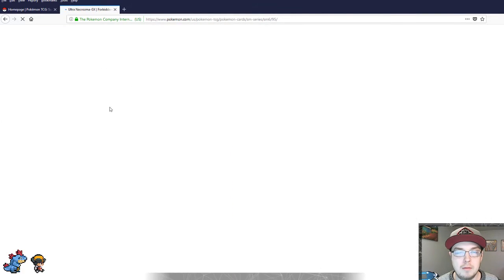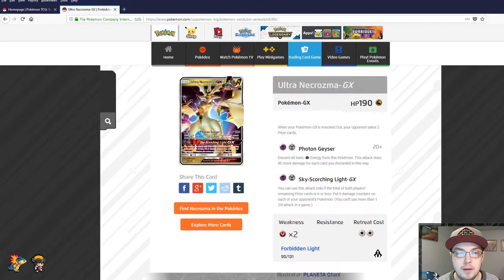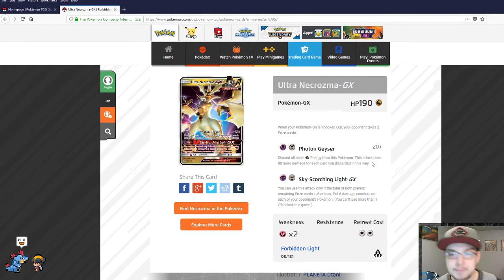Ultra Necrozma — the poster Pokémon for this set. Pretty cool looking, similar artwork to the Elite Trainer Box. It's a dragon Pokémon but it runs like a psychic, hence the energies. Photon Geyser: 20 plus — discard all basic psychic energy from this Pokémon, and this attack does 80 more damage for each card you discarded. You want to use your Lunala prism card to try and bring back all those energies and just keep hitting Photon Geyser — that's your money shot. You only have two attacks: Photon Geyser and Sky Scorching Light GX.